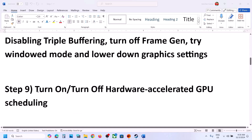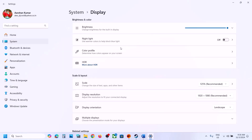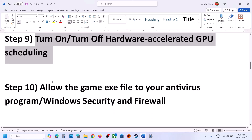The next step is to turn on or turn off Hardware Accelerated GPU Scheduling. Open Windows Settings, go to System, then go to Display, then go to Graphics, and click on Advanced Graphics Settings. Here you can see Hardware Accelerated GPU. If it is off, turn it on and launch the game to check. Try both on and off and see which one works for you.